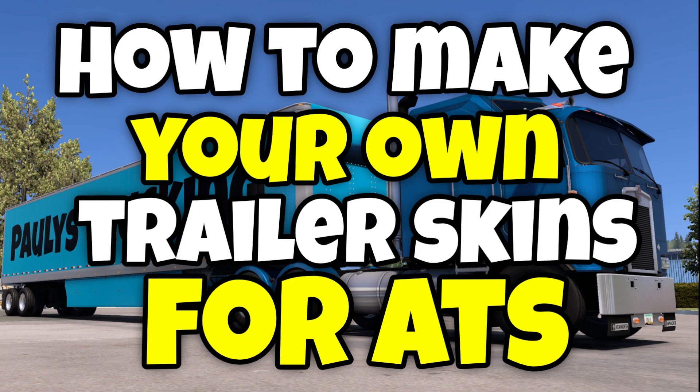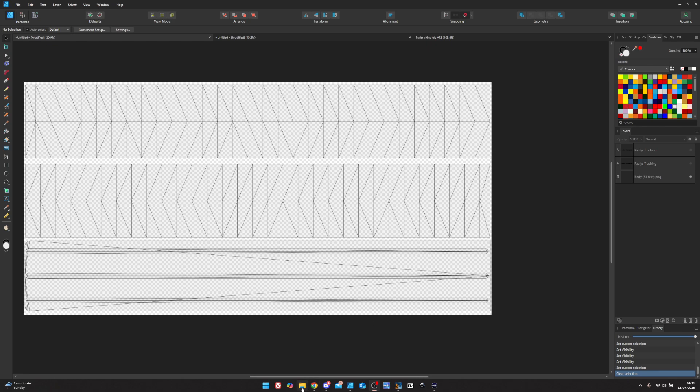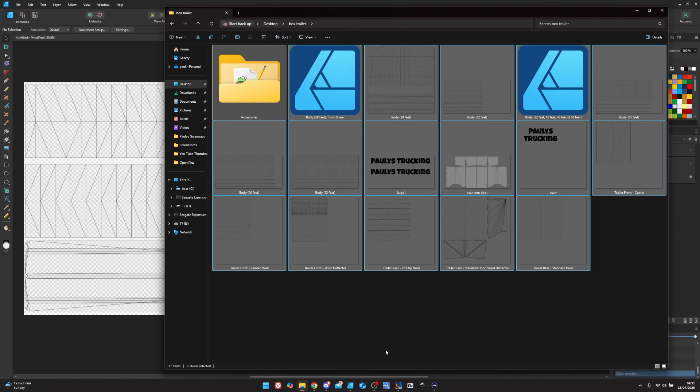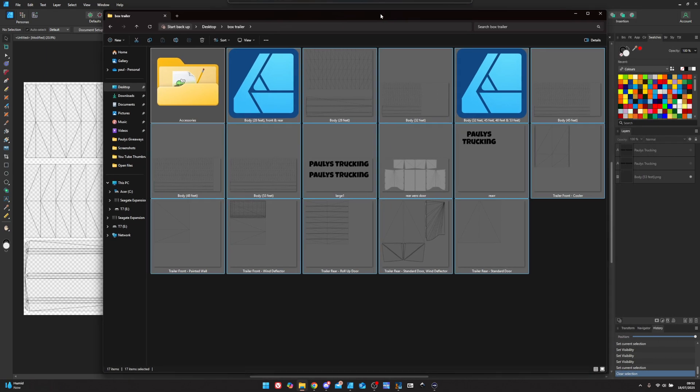We've got one of the templates here. Get the template pack from Cars Maniac on the SCS forums. His pack hasn't been updated for a while — I think he stopped doing it. If you need more templates you can get them off the Mod Studio Discord; we do get templates made up there. You can actually make your own templates using Mod Studio, and there is a video on how to do that. I might do another video on how to make templates because I use Bin's Modding template maker.